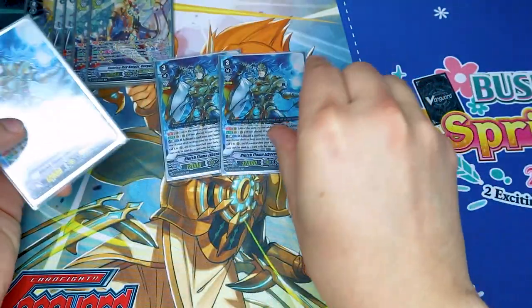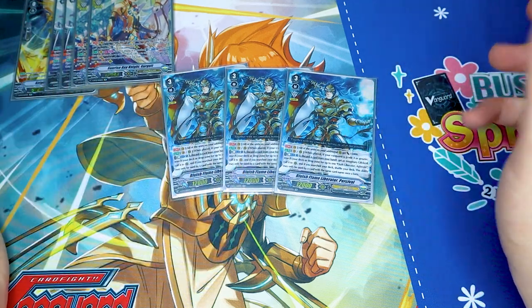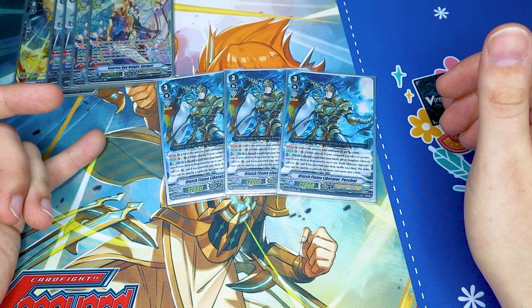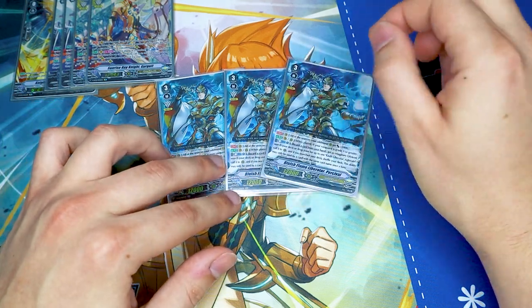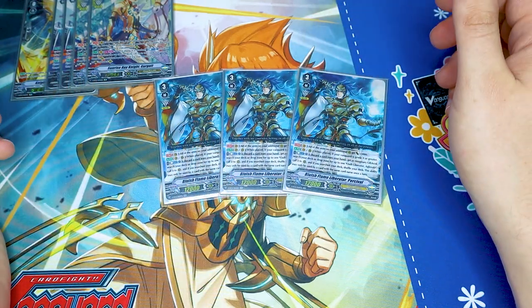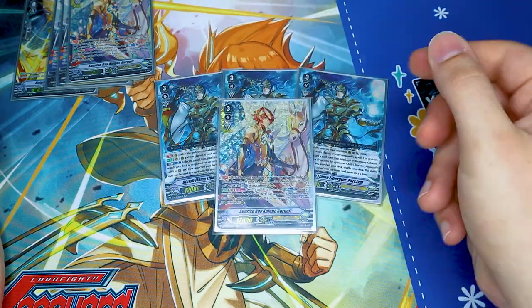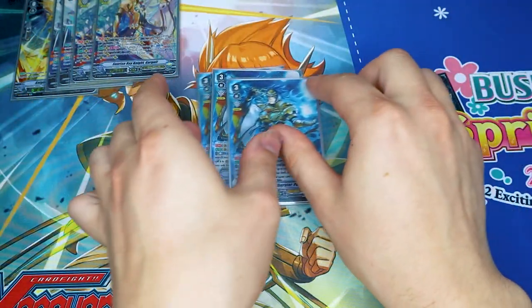Then we're running three copies of Percival. This is just to make extra markers. With Percival you can Counter Blast, discard, get an Imaginary Gift Excel, and then search for an Aglovale from the deck or drop, which is really cool. You can only use Percival once per turn, and you can ride it to get a marker, but the goal is basically to get as many markers as you can for a really big offensive — a big Gurgit push with all those extra markers when you have all those offensive attacks.